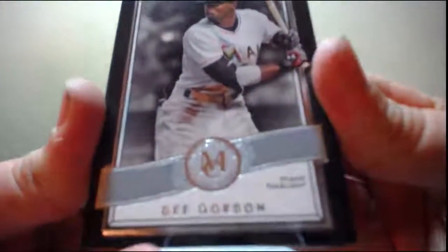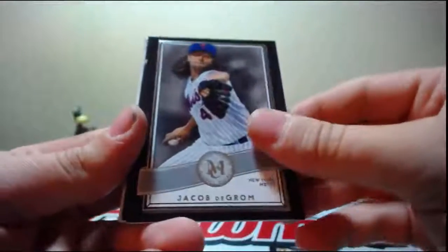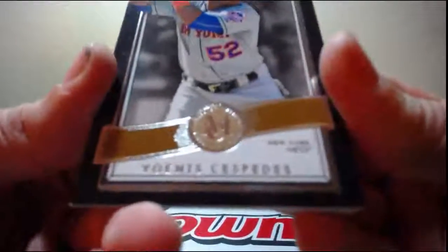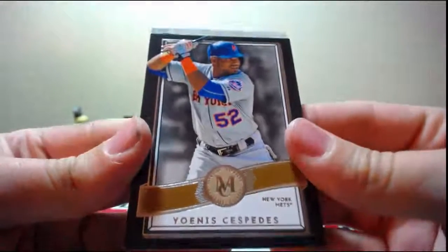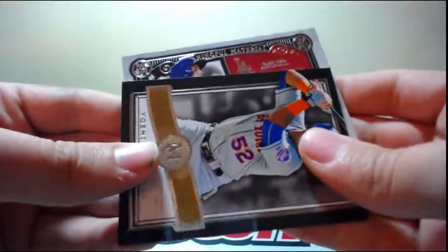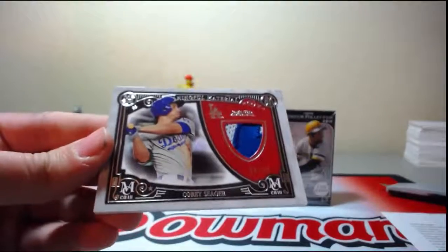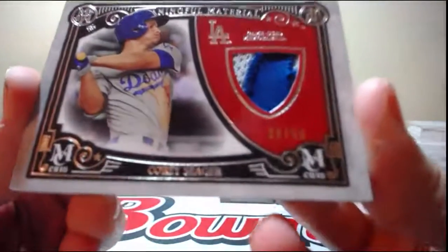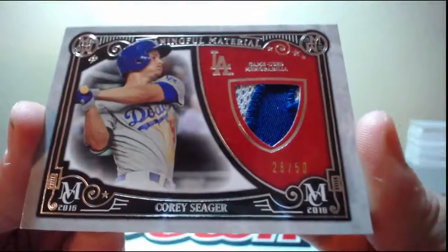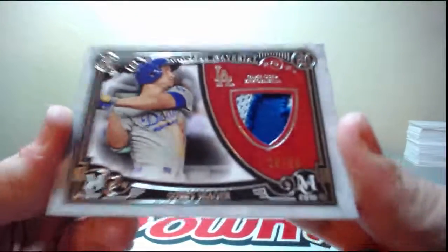Dee Gordon. Longoria. And this one's not numbered - this is just a copper parallel of Cespedes. This one is Corey Seager, a nice two-color patch, 28 of 50 for the Dodgers. That is a prime piece - game used memorabilia, two color patch.